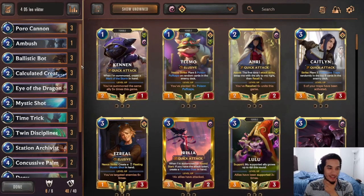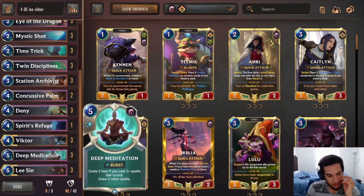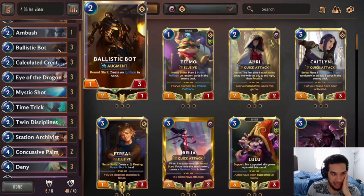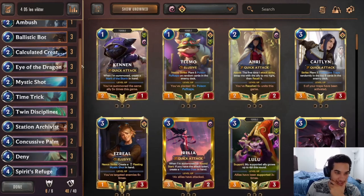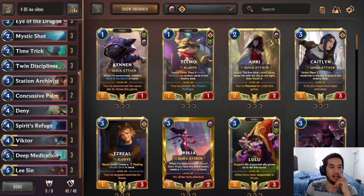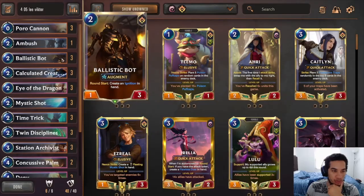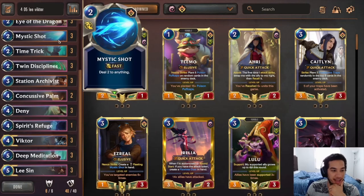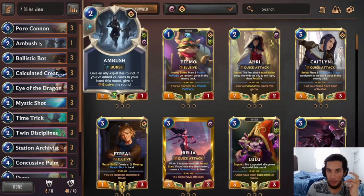Hey everybody, September here again. Today I wanted to bring you a little bit of spice that I found on Mobalytics. I don't know who the original creator of this deck was, but I saw this Victor Lee Sin deck show up. At first the combination doesn't make sense, but then you realize just how quickly you're able to level up Lee Sin because of the free Headscore upgrades from Victor and because he lets you also play a Ballistic Bot, giving you access to the Ignition every turn to also quickly level up Lee Sin.